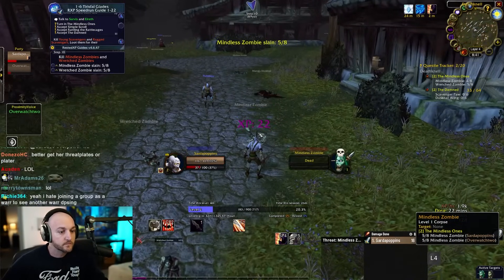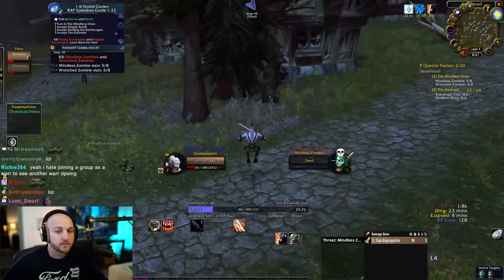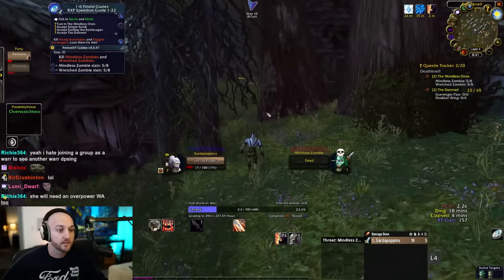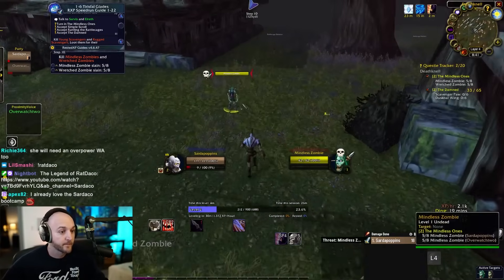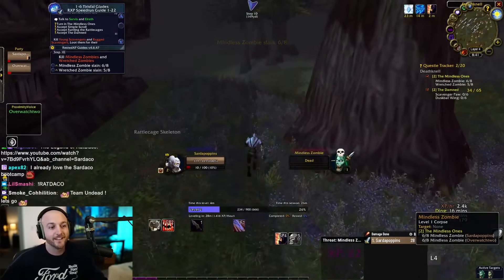Sardaco clarifies that in the raid Emiru will be DPS — a 'pumper' — and he'll teach her how to top the DPS charts. He hypes up the role, saying she'll be able to talk trash to low DPS players. Emiru worries she might be a low DPS pleb, but Sardaco shuts that down immediately.